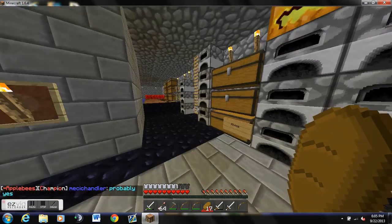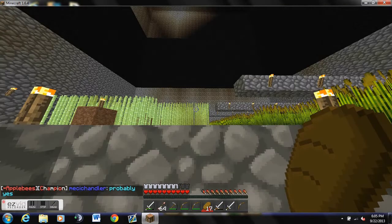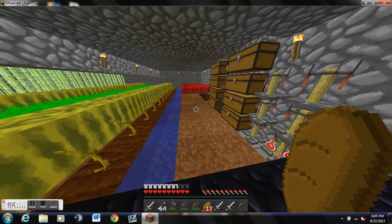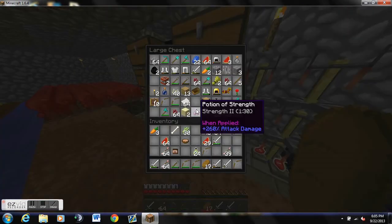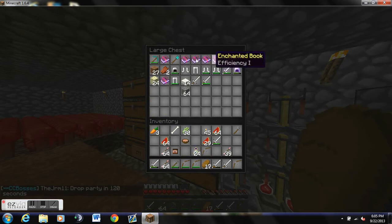Enchanting table. Up here you just have a sugarcane and wheat farm, which is not done yet. And these chests — really nothing again. I mean, there's a few good things, but my main items can be found in our ender chest.